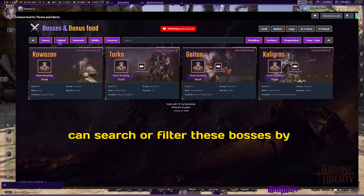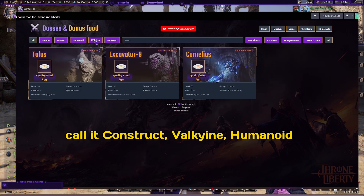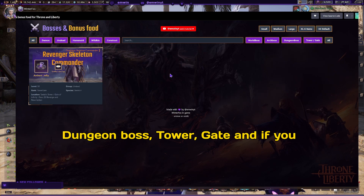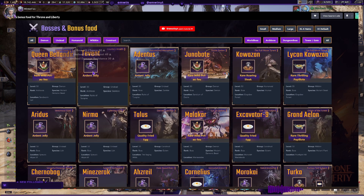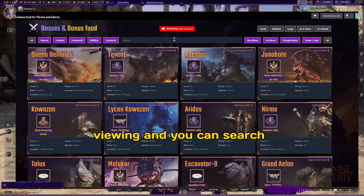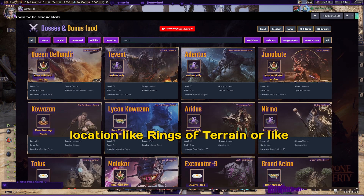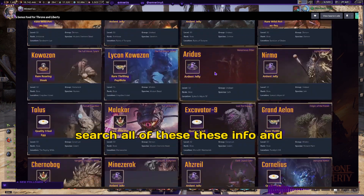You can search or filter these bosses by their race or kind — like construct, inhumanoid, or by boss type like world boss, arch boss, dungeon boss, tower, or gate. You can also switch between views to see more or fewer items at once for more comfortable viewing, and you can search by location like ruins of terrain, or by type like demon or golem.